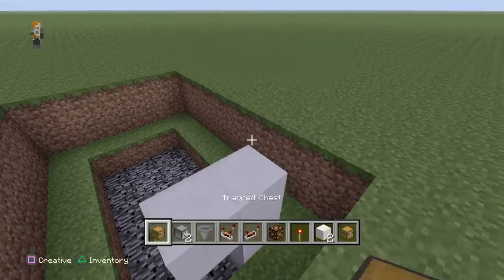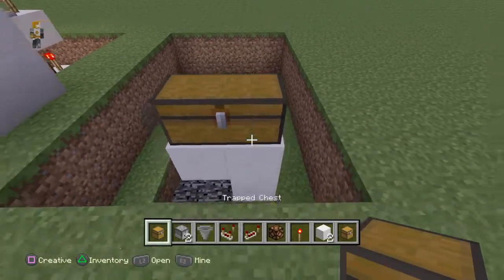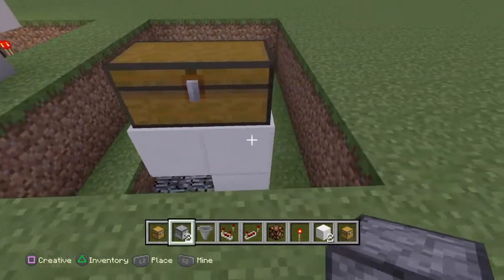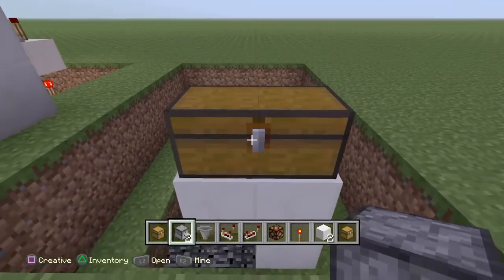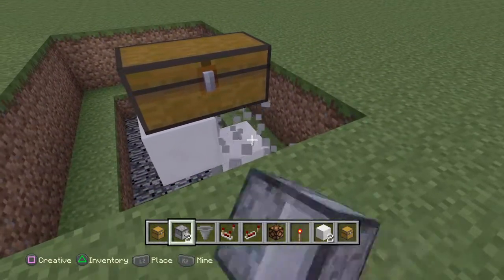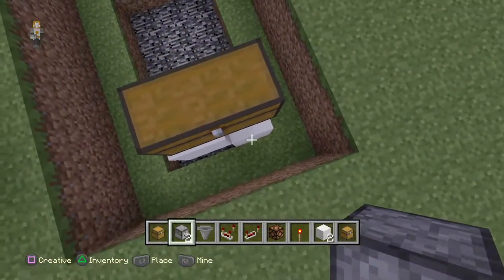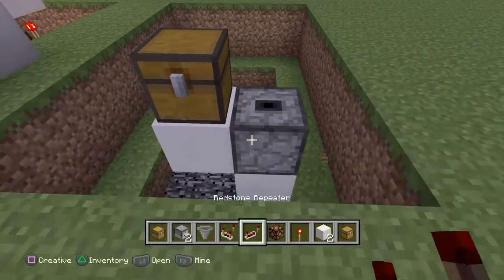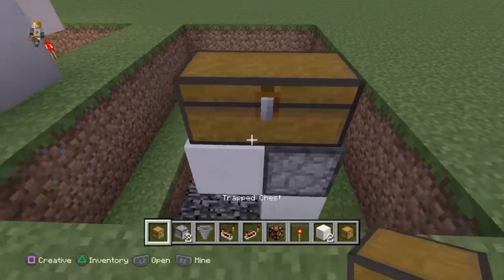You're going to want a trap chest — it has to be a trap chest, make sure it's like that, it definitely has to be a trap chest. Then break that block and put a hopper facing upwards so it feeds up into the trap chest.